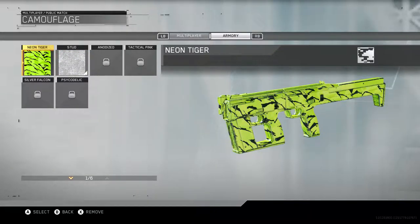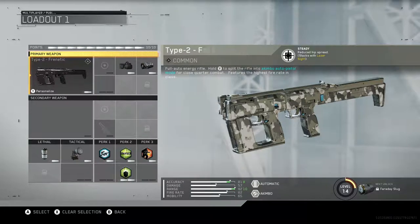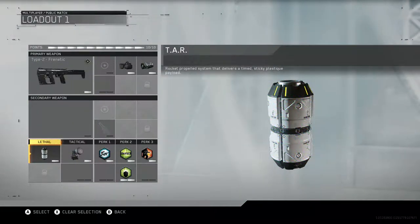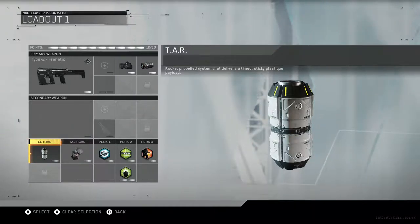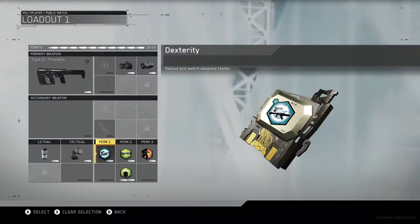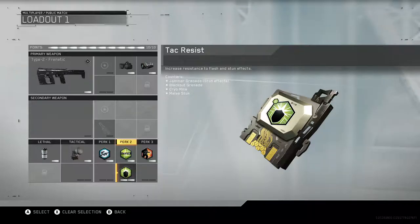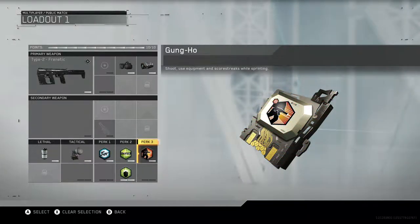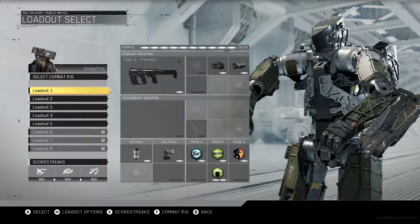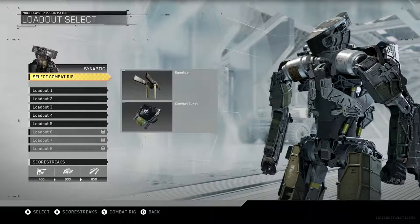The camo on it is Stud — I've only got Stud and Neon Tiger. For lethal I've got the TAR, which I haven't seen many people use. It's kind of cool, and if you use it right it's pretty effective — it's basically a handheld RPG. Then Personal Radar, and this is just to reload faster since I don't have another weapon to switch to. Hardline is just kind of a default, then Attack Resist and Gung-Ho — Gung-Ho is definitely important when I'm just hip firing. I'm also going to use the Equalizer from the Synaptic combat rig.